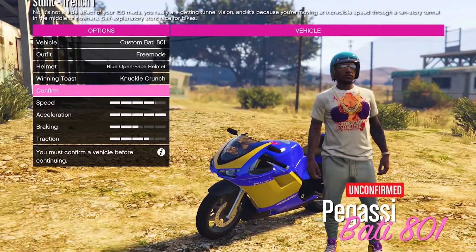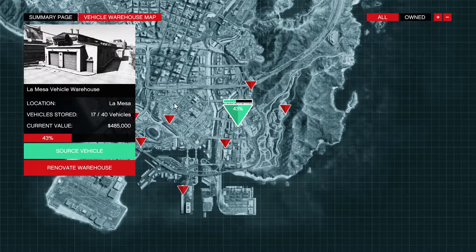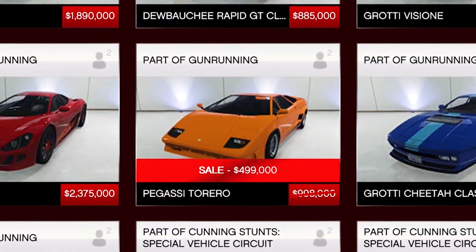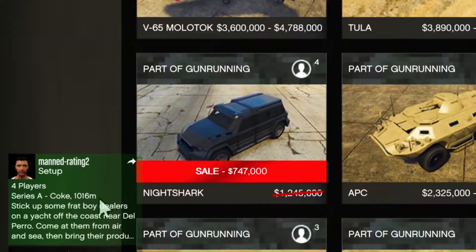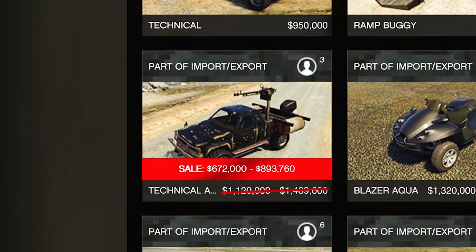Discounts — we actually have a lot of discounts. There is 50% off biker and bunker supplies, 30% off vehicle warehouses and special cargo warehouses, 50% off again on the Torrio, and 40% off the Nightshark, the ETR1, the Sultanaris Classic, Weaponized Tampa, and Technical Aqua.